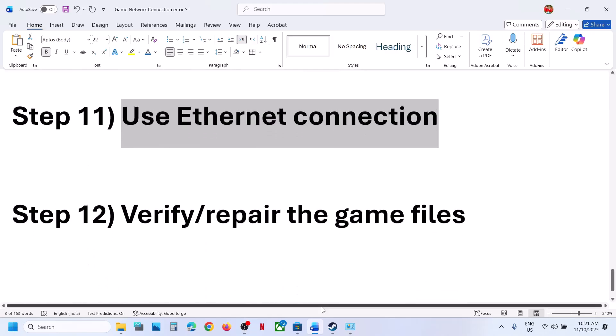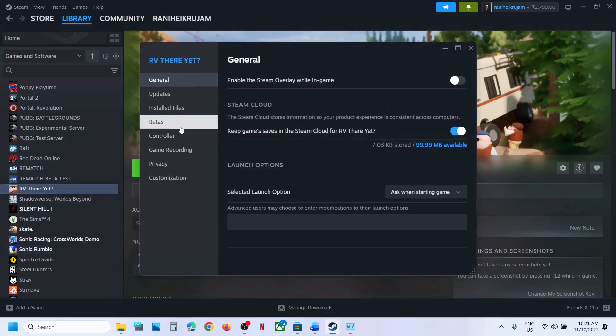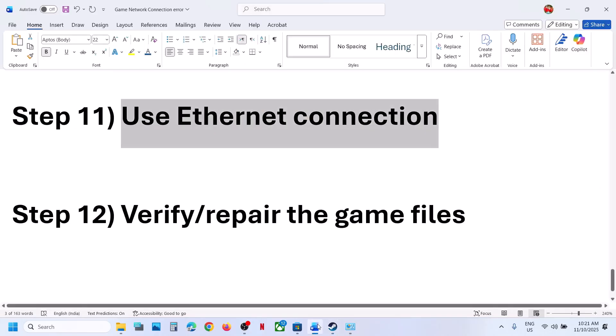The next step is to verify and repair the game files. Go to Steam, right-click on the game, select Properties, go to the Installed Files tab, and click 'Verify integrity of game files'. Once the verification is 100% complete, launch the game and check.